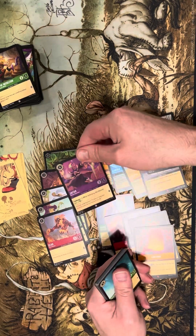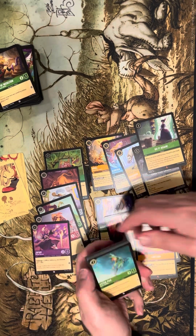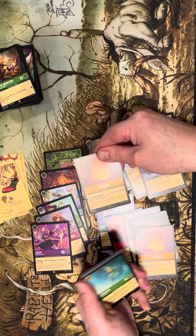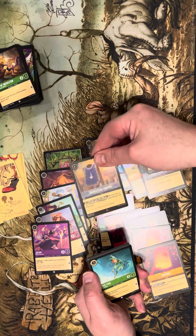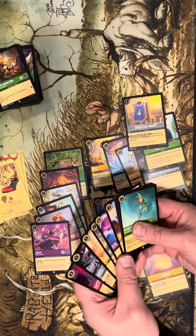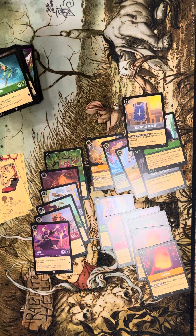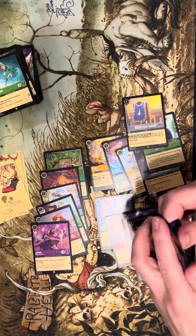Lantern is sitting at three dollars. Do It Again is sitting there like a penny. We got Jafar — we have not hit a single rare foil yet. Lantern again — that's a playset of that. We've got Musketeer Tabard.